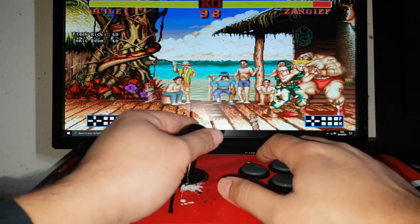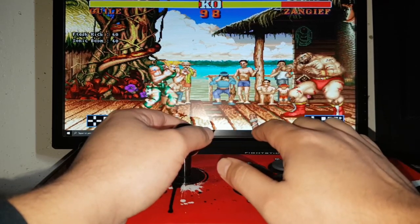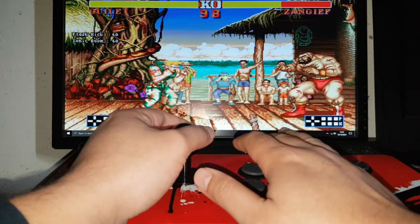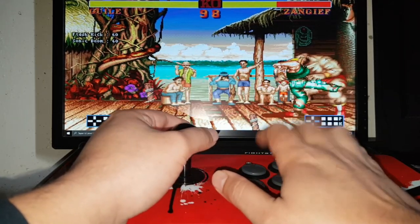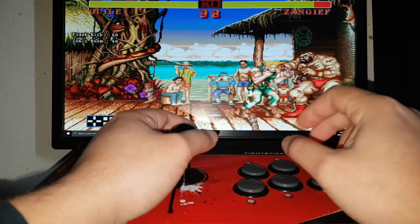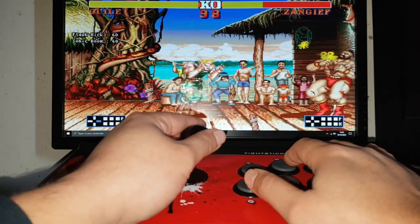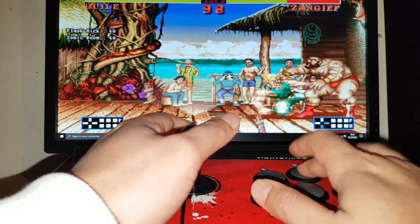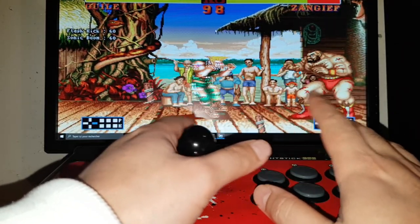Le combo de plus de 3 coups jusqu'à 4 à 5 coups — celui-là il fait partie des meilleurs combos que j'aime beaucoup. Il fait énormément de dégâts, vous pouvez chopper des adversaires facilement et normalement tous les joueurs de Guile le connaissent et le pratiquent à 100%. Il est énorme. Et après on a le petit combo du bas MP — ça aussi ça marche à 100% et c'est trop fort. Toujours avec le bas MK, ça marche aussi.